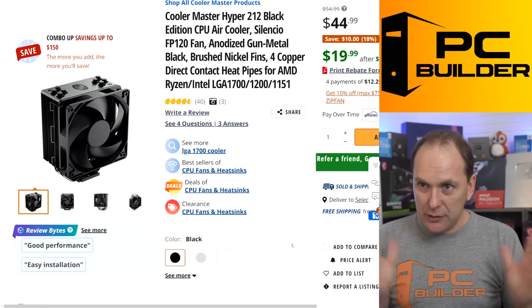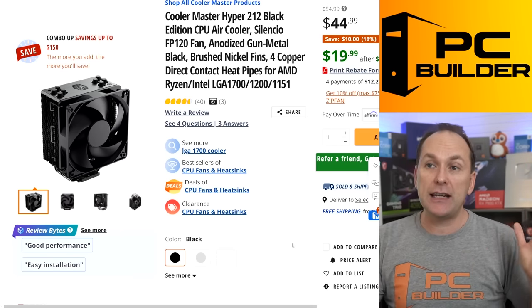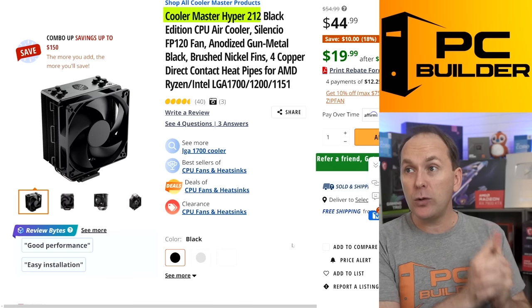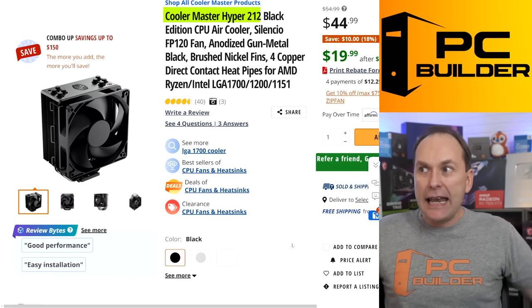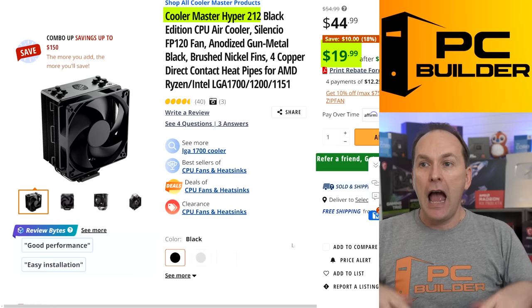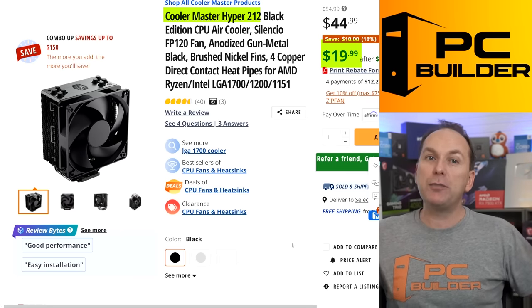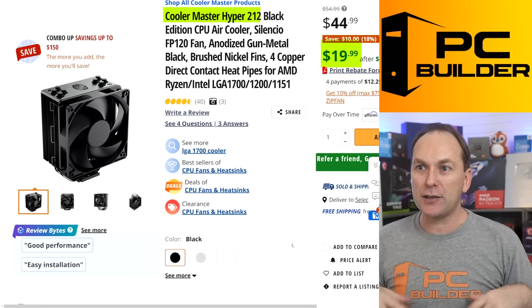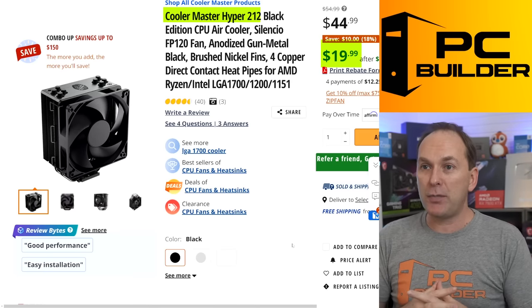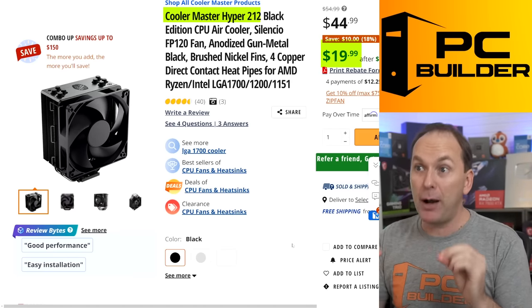For the cooler, I went as cheap as I could. You can spend about $20 and just get a budget tower air cooler. Right now the Cooler Master Hyper 212 Black Edition is down to $20 at Newegg — it's been there for about two weeks. A lot of coolers have bypassed it in that $40 range, but this one right now at $20 I would snap up.